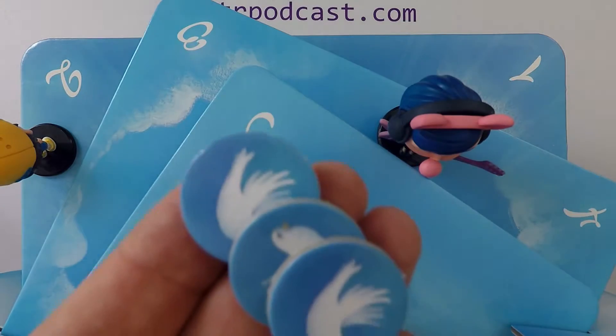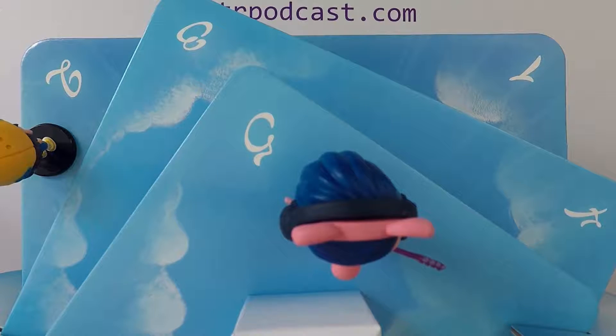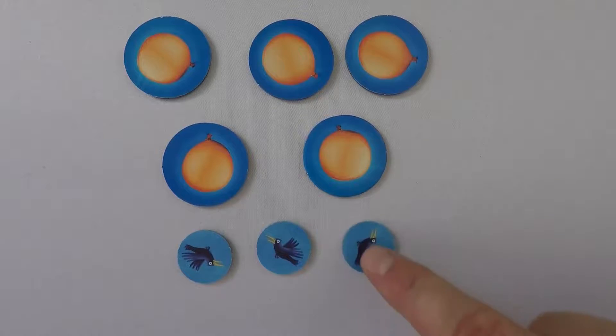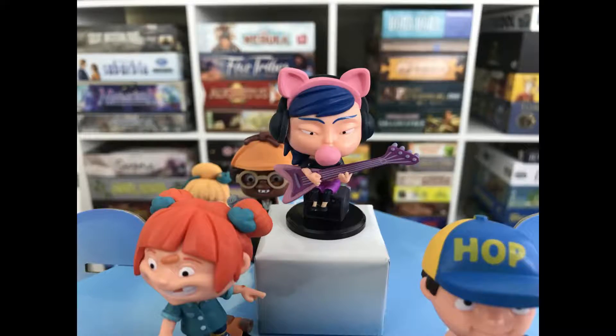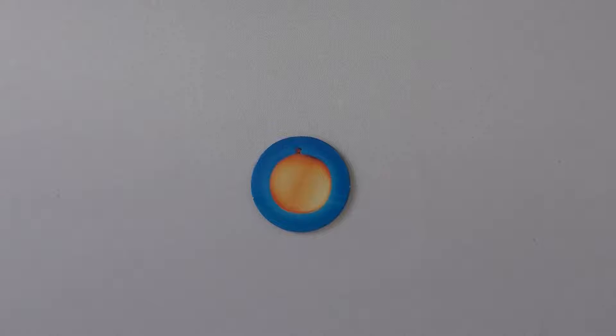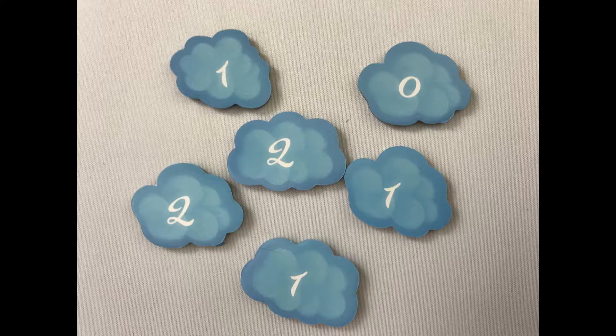If a player ever gets three doves, they return the dove tokens immediately and move one space on the board. If you get three crows, return all crow tokens and lose a balloon. Then pass the rainbow to the left at the end of a turn. When a player reaches level 7 or a player loses their last balloon, the game ends. If a player lost their last balloon, remove their figure from the board.